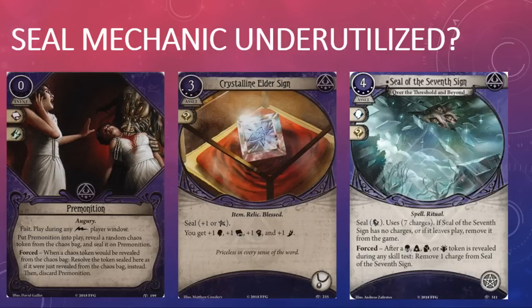When the seal mechanic was unveiled in the Forgotten Age deluxe box, I expected quite a few cards in the cycle would take advantage of it — not only mystic cards but also cards in other classes, as well as encounter cards, to seal tokens left, right, and center. In the end we received only three cards that used the seal mechanic: Premonition in Heart of the Elders, Crystalline Elder Sign in this mythos pack, and Seal of the Seventh Sign in Shattered Aeons.